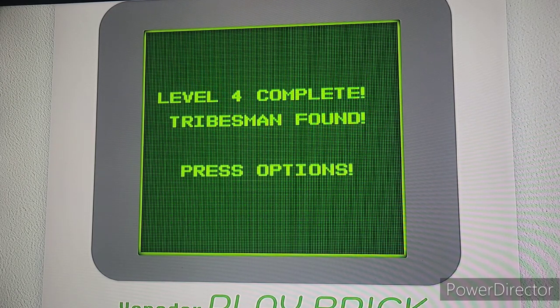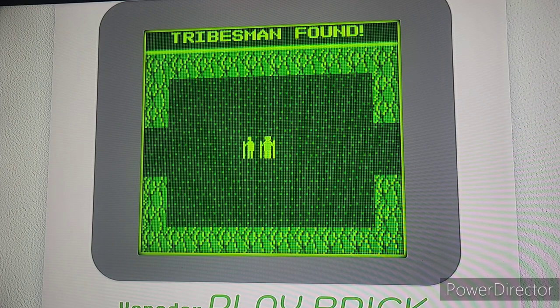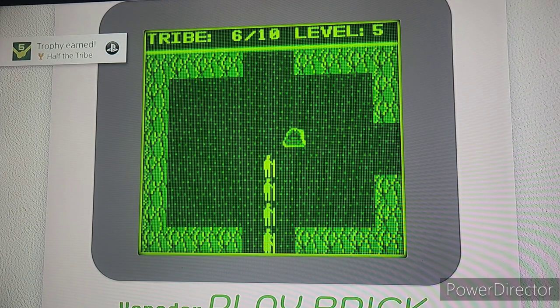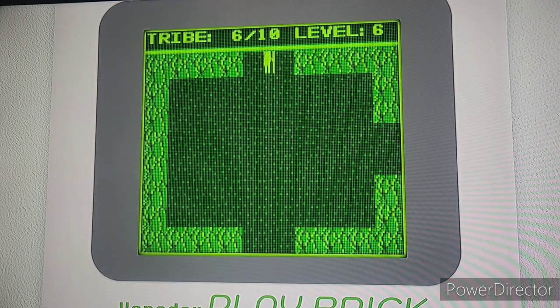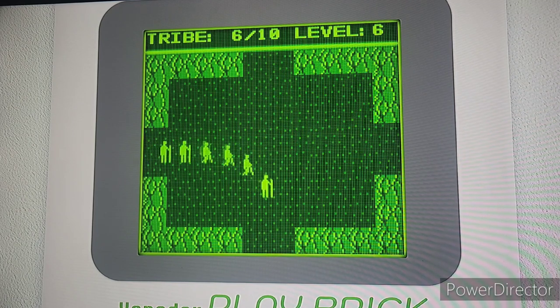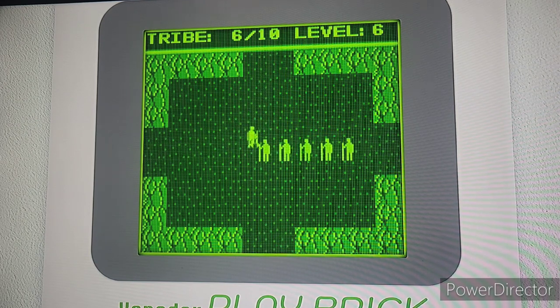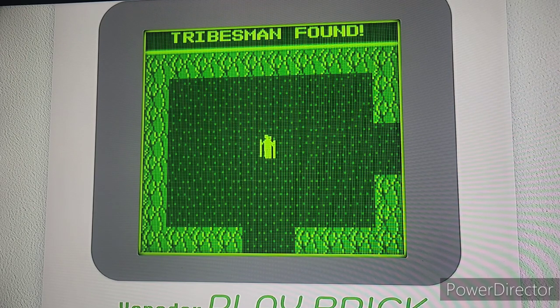Level four done! Now I think that's when we keep going down past that. There we go, another tribe member found. That's half the tribe! Keep going down, go right, down, down, left, left, up, up. Haha, gotcha!